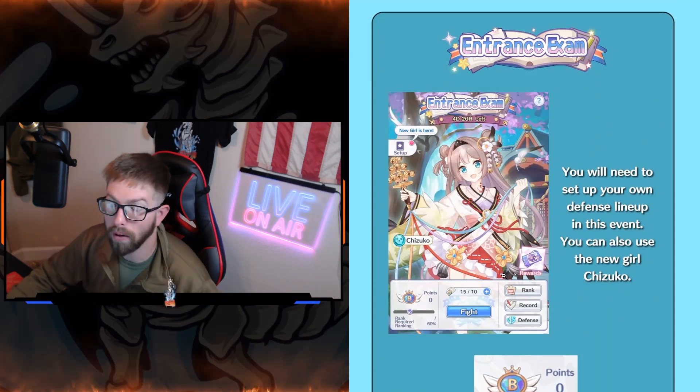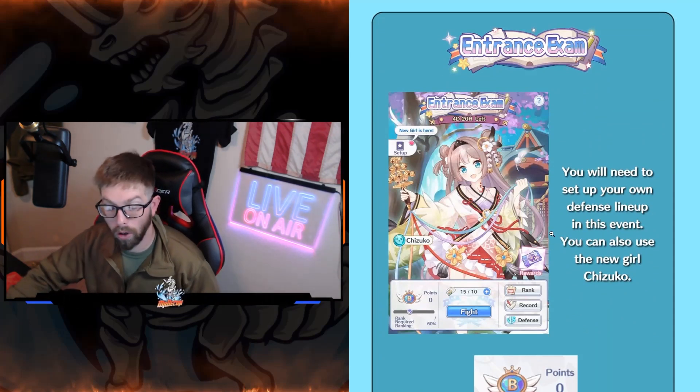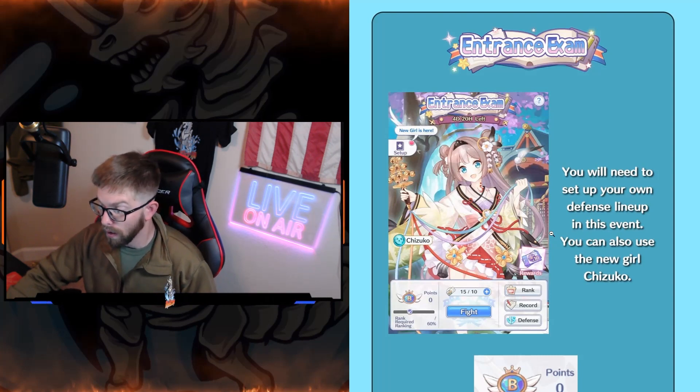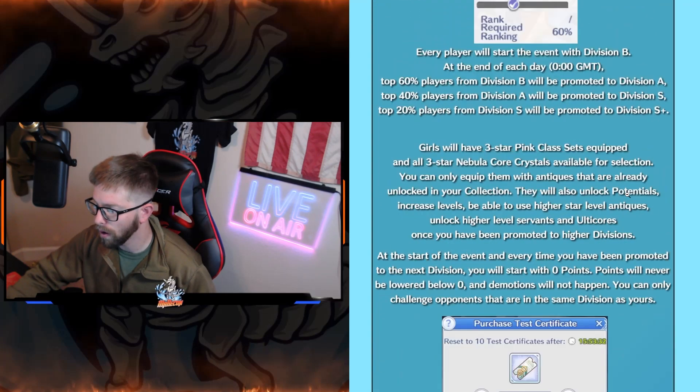Next up is entrance exam — I'll cover this tomorrow in more detail, like I always do. Just know that the new girl is Shizuku. I probably said that wrong, but Shizuku is the new girl — she's a ghost girl. We'll see what her abilities are; Zao might have her in his spreadsheet already. Stay tuned for that video; as always, I'll cover it then.